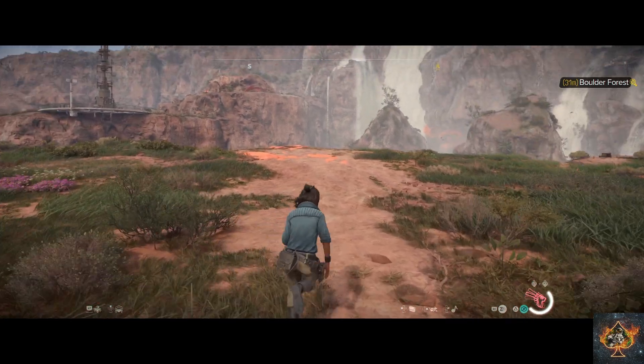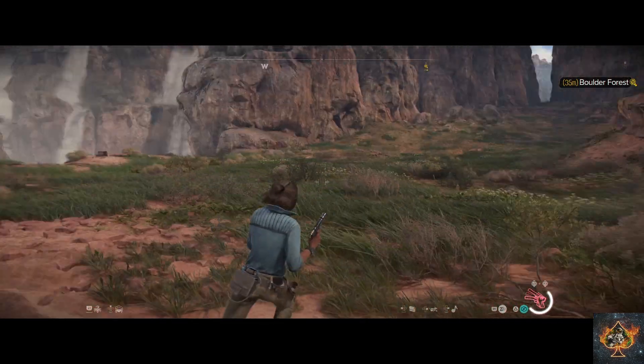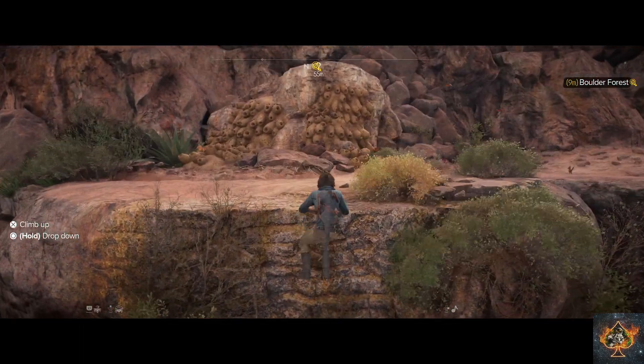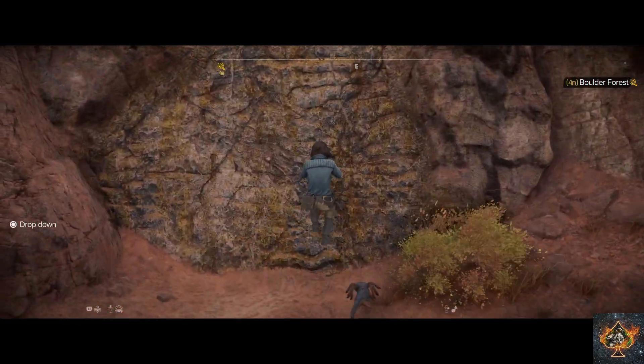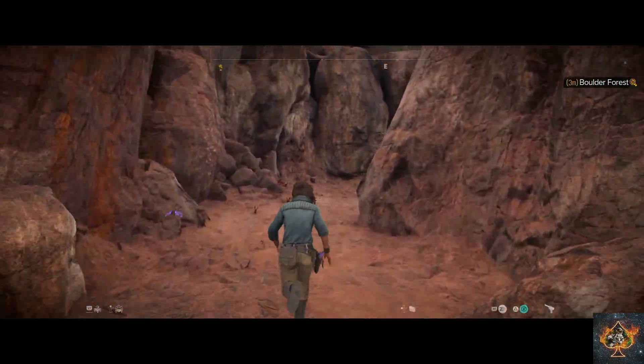You'll have to jump a wide gap with the speeder to make it over here, which is where I'm aiming with the blaster. Once you get over here, you can climb these two sets of walls, then run this narrow pathway and hook a right to this next wall.